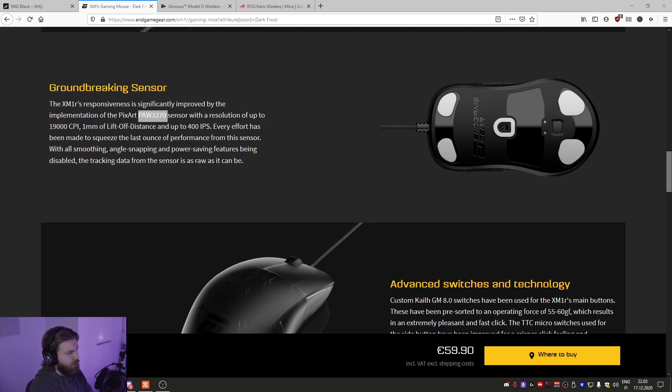On the XM1R spec page, Endgame Gear claims all power saving features are disabled, which is pretty much a given for wired mice. The only other wired 3370 mouse currently available — the Mountain Makalu 67 — showed perfectly fine sensor performance in wired mode, definitely on par with the 3389 or 3360. So I would expect the XM1R to at least be as good as that one.